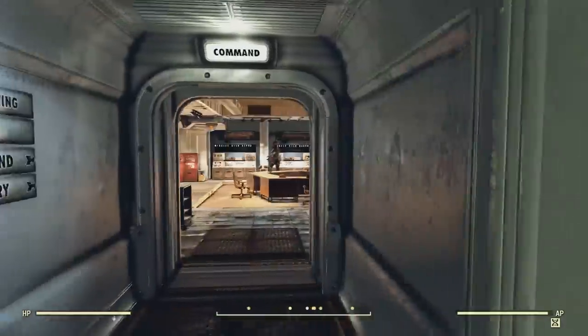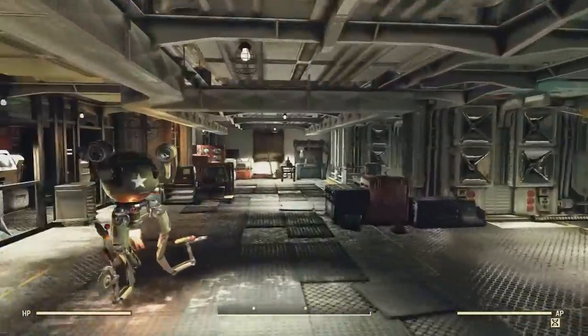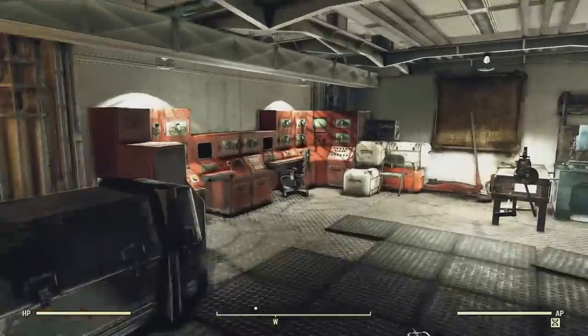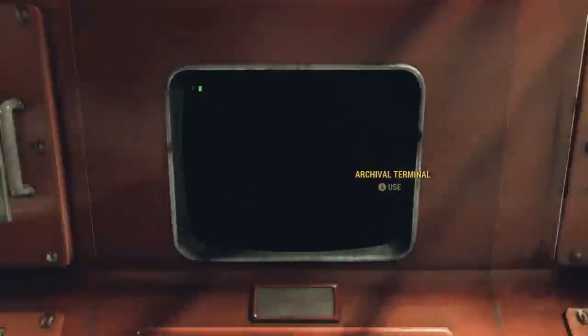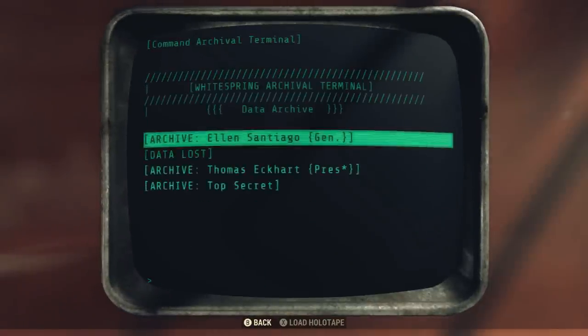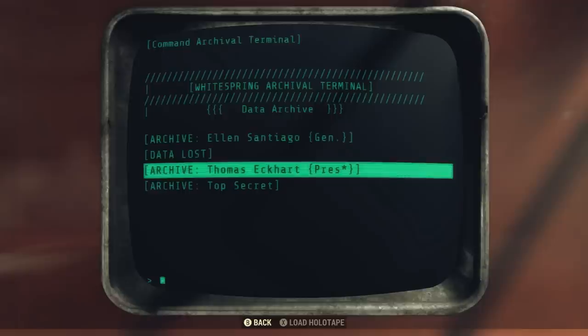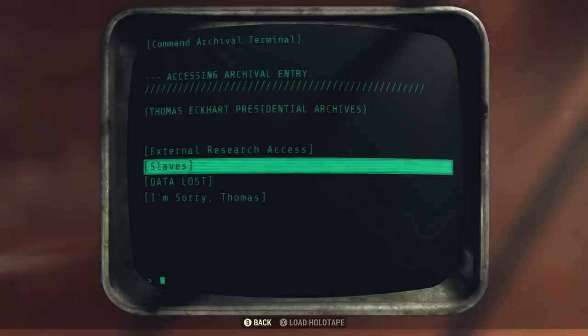Once again, it'll be in the description. But once you're here at the command center, we can find the terminal back here. As you can see, it's this archival terminal. Once on it, we just want to go to Data Archives, and then go down to Thomas Eckhart — the Presidential Archives. Once here, we just want to go to the Slaves archival entry.